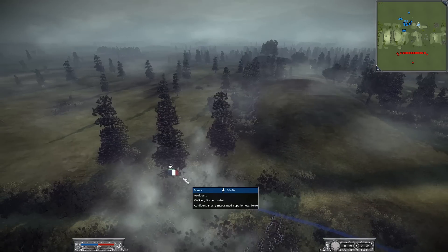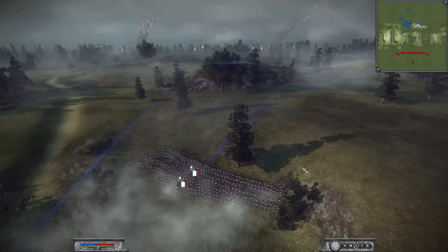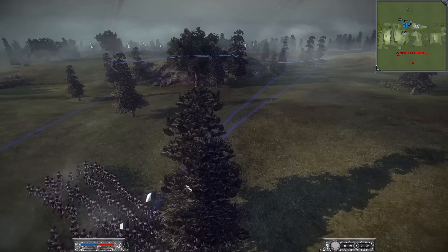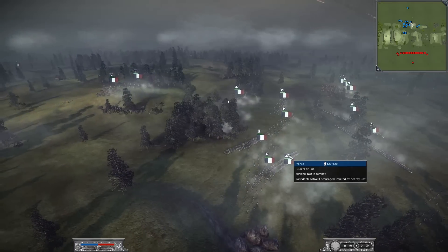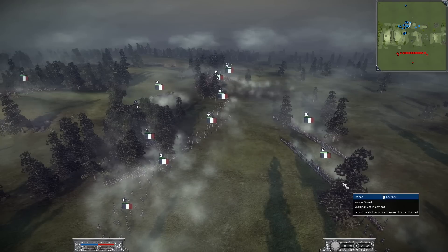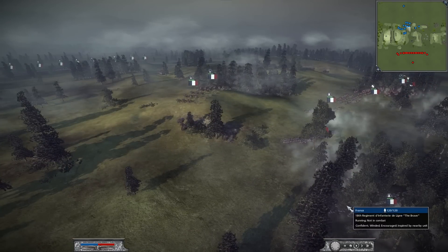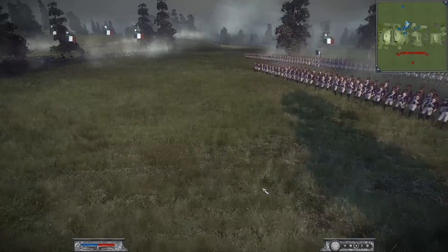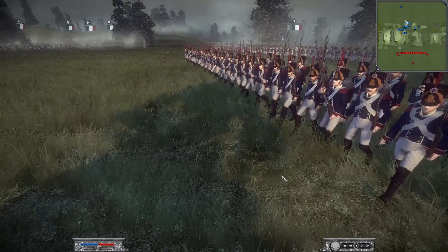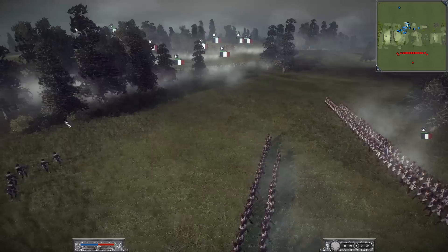I want to explain my army. I've got 5 Voltigeurs — I'm pretty sure that's how you pronounce them. I've got 2 Fusiliers on this flank, a couple more Fusiliers, so 4. It looks like 5 Fusiliers total. Then we've got these 2 very elite units, the Young Guard. These are a little bit cheaper than the Old Guard, but still very good units.